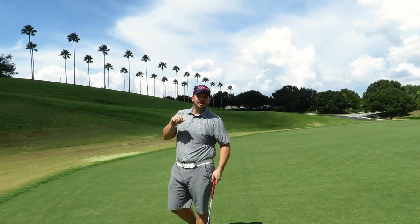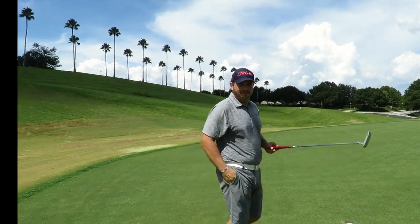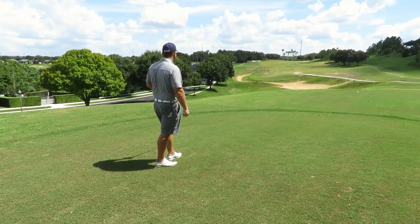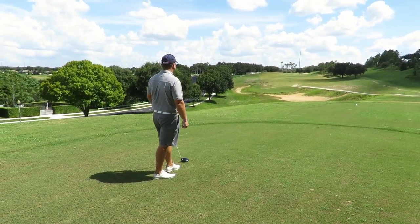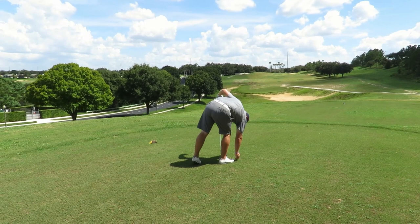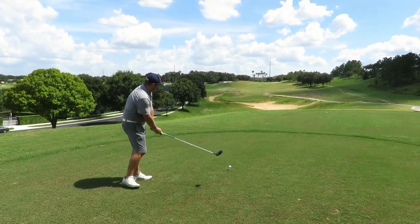Score update: Neil is even, Casey is minus one. Heading to hole three. Casey still has the honors after making that putt. It's an uphill par four — same sort of plan: start it off the bunker on the right side and draw it back. Put a little pressure on Neil.